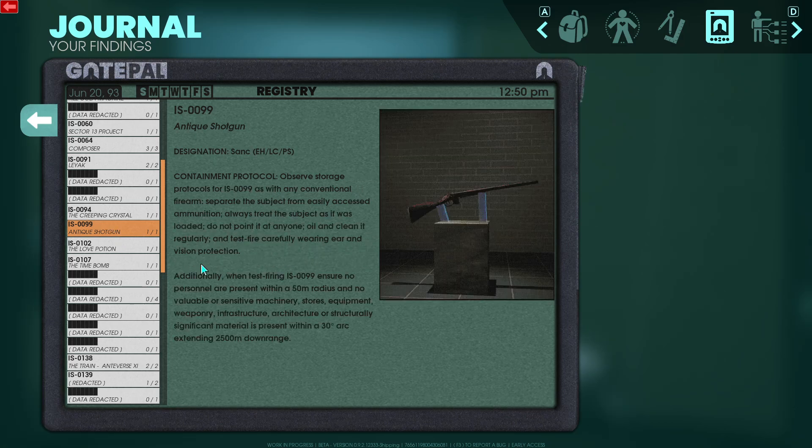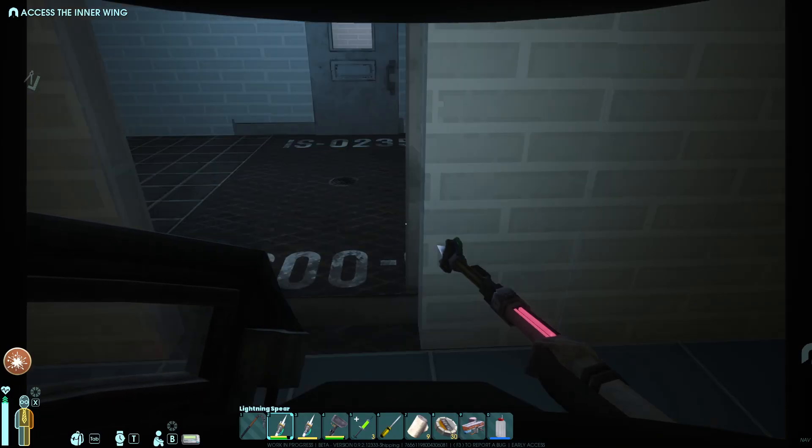Where's this antique shotgun? 'Observe storage protocols for 99. As with any conventional firearm, separate the subject from easily accessed ammunition. Always treat the subject as if it was loaded. Do not point it at anyone. Oil and clean it regularly and test fire carefully wearing ear and vision protection. When test firing 99, ensure no personnel are present within a 50 meter radius... extending 2.5 kilometers downrange.'